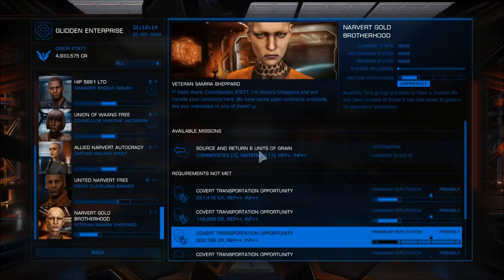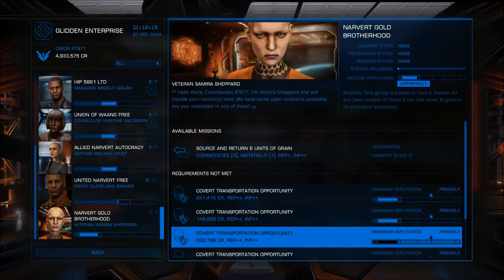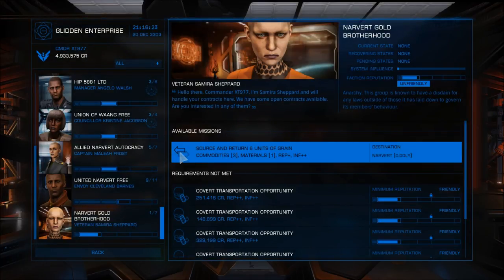One more mission type not shown here in Narvert because it's a mining system: an icon showing a busted-up rock or asteroid with chunks blown off. It will say source and return — say, 14 units of osmium. Equip your ship for mining; you can see details in my 'So You Want to Be a Miner' video. Go into metallic or metal-rich rings of a star system — it doesn't even have to be a resource extraction site. Deploy your probes, find osmium, mine it, refine it, get it into your cargo bay, and fly back. They usually pay very inflated prices, much higher than market value.